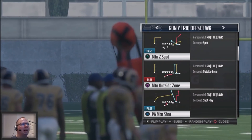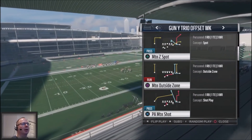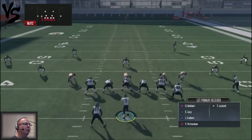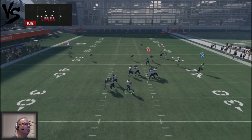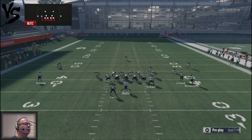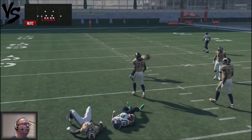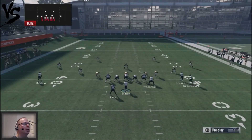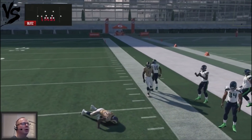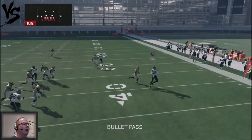The next play we're going to look at is the Motion Z Spot. I'm not going to make any audibles or adjustments — I'm going to run it as is because I want to force my opponent to defend the spot route. I've got a flat route, a corner route, and a deep dig route on the backside. For man coverages, the dig route and the corner route are the routes you probably want to attack with. The dig route is really effective against any man blitzes because if he's not getting pressed and has a clean release, he's going to settle down. I'd be looking for either the corner route or the dig route, and if a defender doesn't get out, you can hit that flat route.